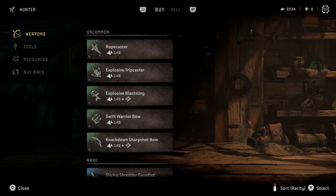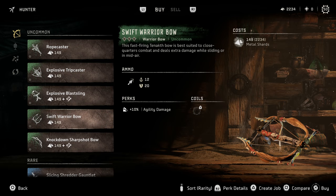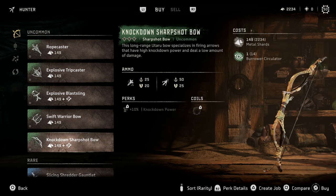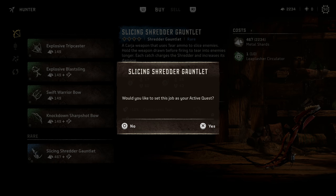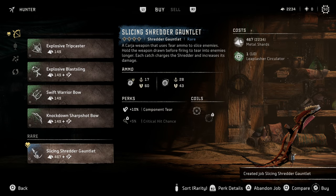Hopping over to the hunter — as I mentioned, we have weapons here. One of the big things I want to point out is job creations. Let's say you want the slicing shredder gauntlet but it's 462 shards and you don't have that. You can hit triangle to create a job, which will basically create a quest tracking that you need the required component and shards, and it'll mark where this merchant is on the map. Super useful feature — there were a couple weapons early on that I liked but couldn't afford, and then forgot which merchant had them. If you ever see something you want but can't afford, create a job and you'll be able to find it.